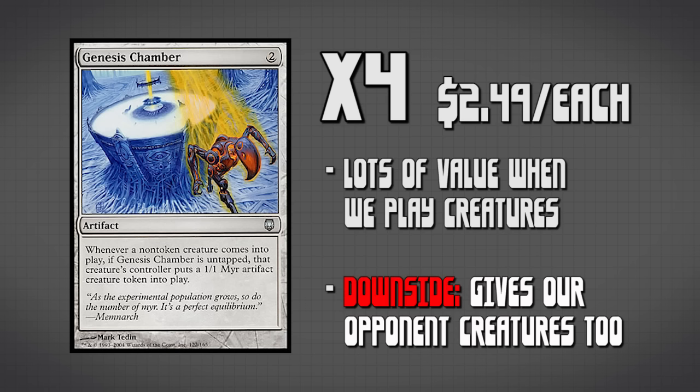For artifacts, we're running four copies of Genesis Chamber. Genesis Chamber says whenever a non-token creature comes into play, its controller gets a 1/1 colorless artifact creature token. Keep in mind our opponent will get value off of this too. However, our deck is designed to get more value out of it than our opponent. It synergizes with every part of our strategy — giving us more creatures when we're comboing off, making Groon's Strikers bigger, making us gain more life with the Soul Sisters, and doing more damage with Impact Tremors.